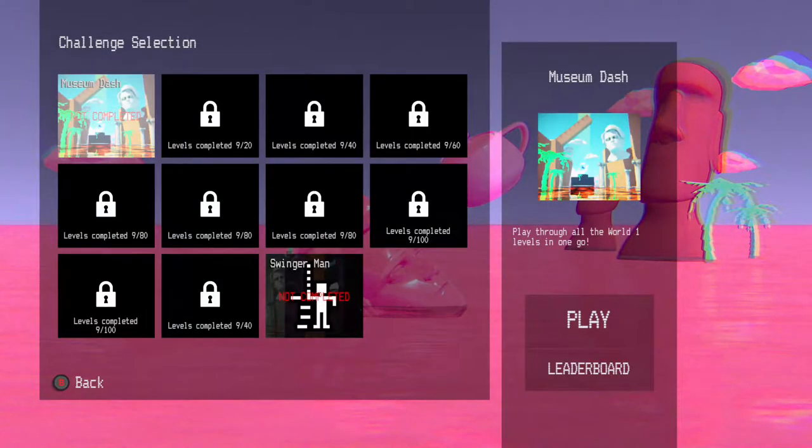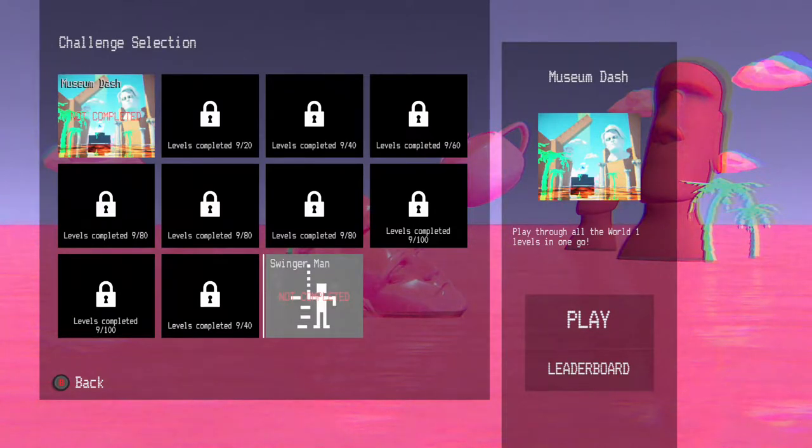Now the challenges — you can see there Museum Dash, a playthrough of all the World 1 levels in one go. Different completed levels, with the total you get will unlock different challenges for you. As you can see, I've only completed nine at the moment. I'm trying to get through a bit more. You can complete up to 100.